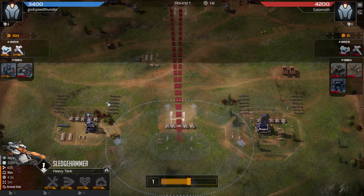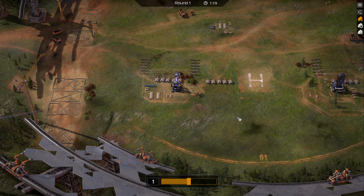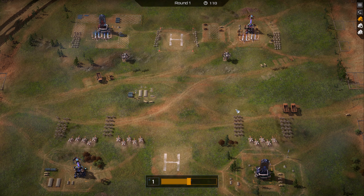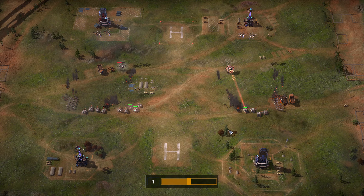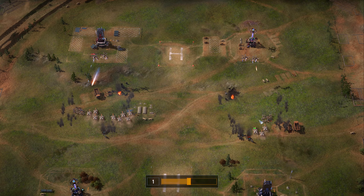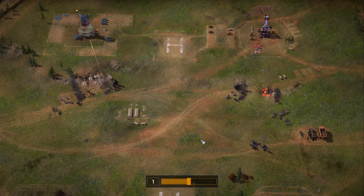We're going for this box style setup with vertical fangs and horizontal sledges. He's added a couple of arc lights that are going to do a significant amount of damage to our fangs, and we kind of need the fangs to survive so we can kill the phoenixes. It's looking like the fangs aren't going to survive - but actually, yeah, looks like they will. Round one goes to us.